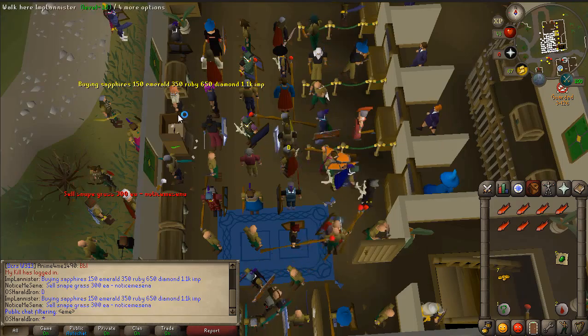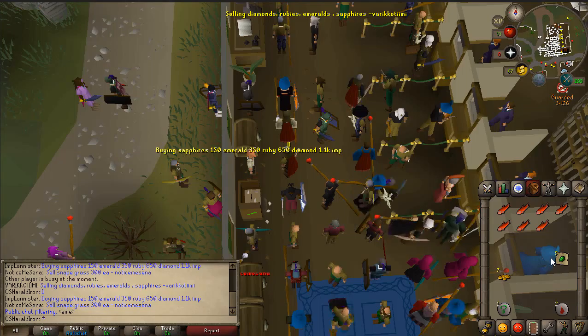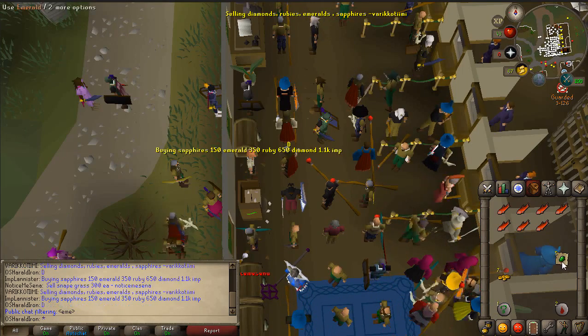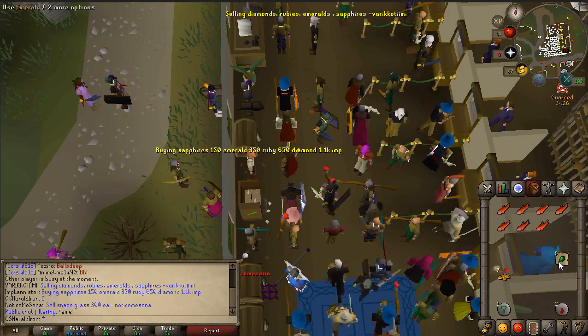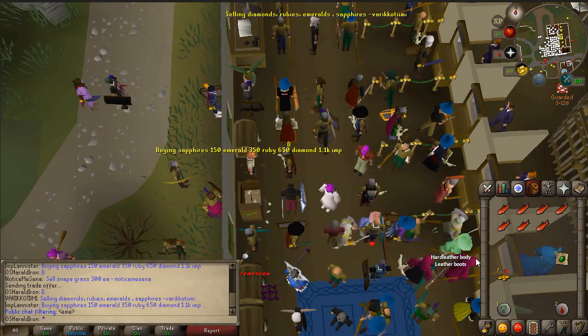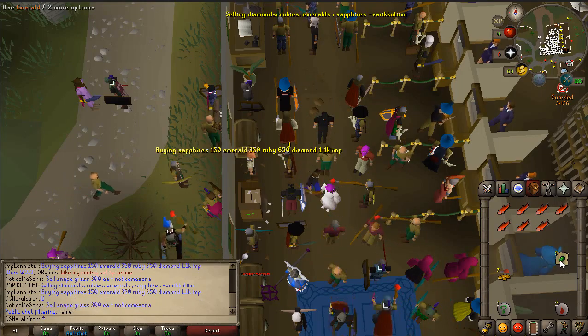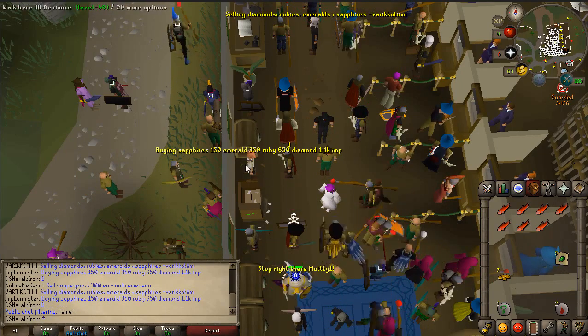This is a very important thing whenever you're walking around: always make sure your player attack setting is on hidden, unless you want it to be otherwise. For NPC attack option, I generally just set it on either left click where available, or depends on combat level. Depends on combat level is a little bit safer.